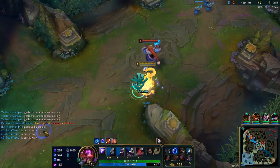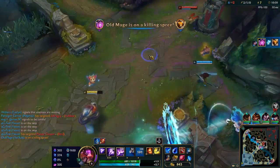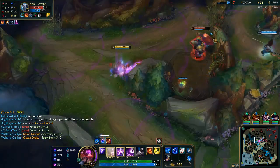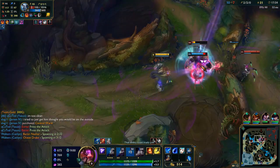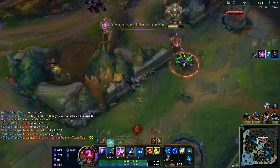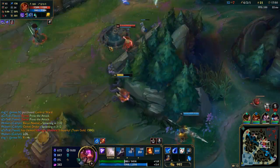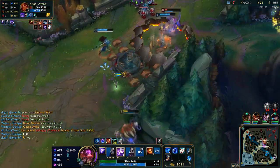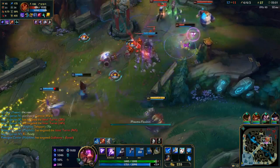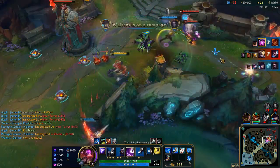Moving to the second row, I recommend Mana Flow Band. Your ult already has a relatively low cooldown, so you don't really need Celerity. Your spells are pretty expensive in the early game, especially as support when you're not getting mana back from killing minions. Mana Flow Band really helps bridge the gap before you get that first mana item. Next, Transcendence: with Vel'Koz's passive giving true damage with no cooldown, cooldown reduction is so important. Getting to 40-45% CDR as soon as possible is the primary stat goal on Vel'Koz.